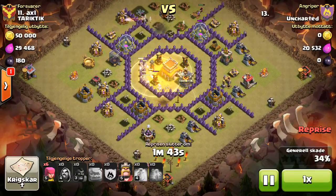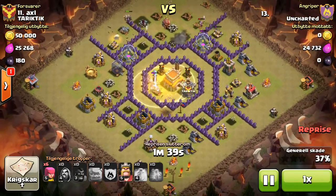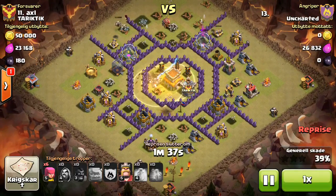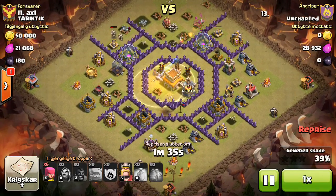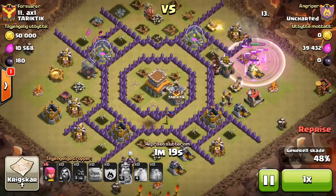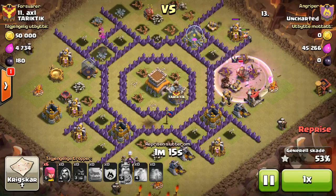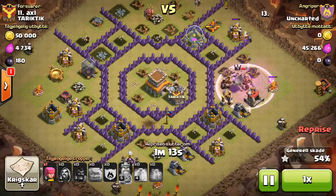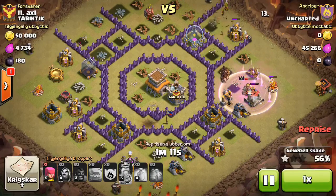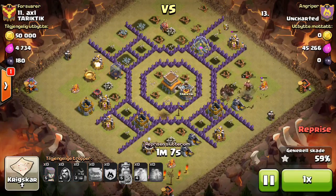Obviously he didn't plan to double heal his hogs — you can't double heal your hogs, and if you could, why would you? So it's really close on time, but he does end up having enough to finish off the base. I like that spontaneous decision to drop his king down right there to tank those last few defenses since he didn't have a spell left. I would assume he was planning to drop his king on the left side.